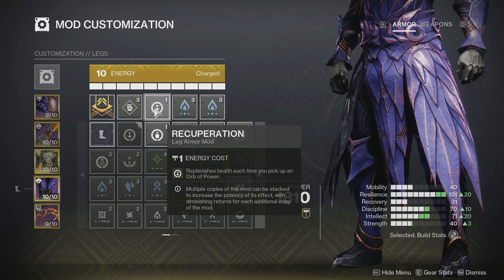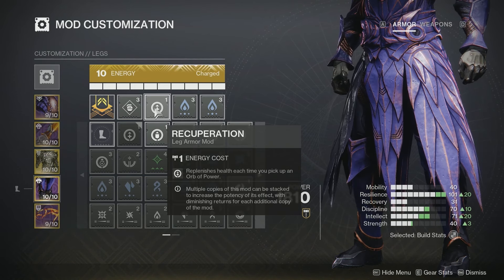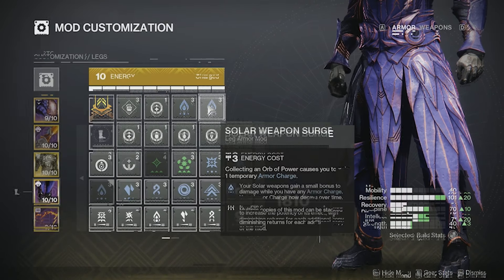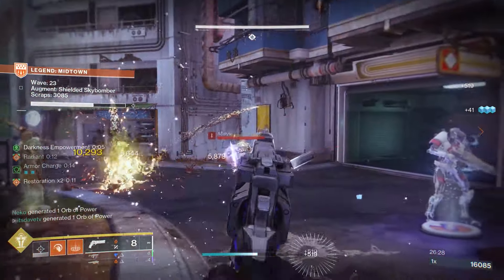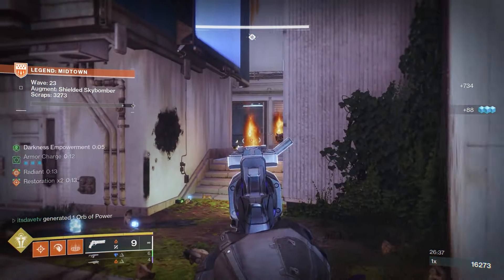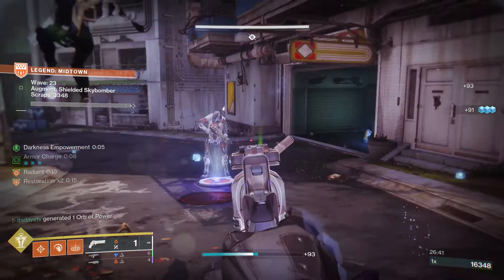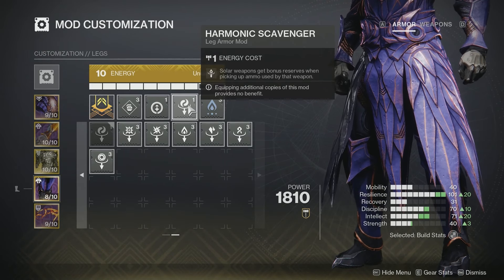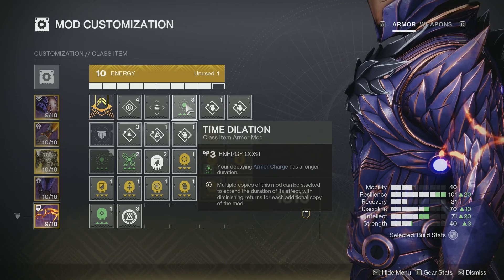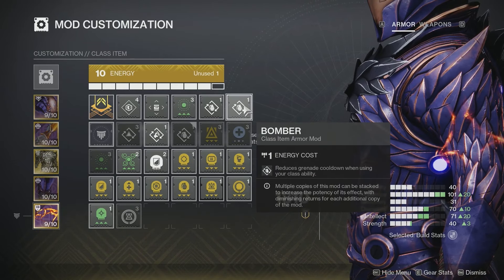On the boots, I put on Recuperation so I get health each time I pick up an Orb of Power — more survivability since Legend is pretty tough. I also put on double Solar Weapon Surge, giving solar weapons a small bonus to damage while you have any armor charge. With this build you'll have a maximum of three armor charges, lasting 10 seconds each — so 30 seconds of Solar Weapon Surge total. On the class item, I like Time Dilation so that decaying armor charge gets bumped up to 15 seconds, giving 45 seconds of bonus weapon damage. Plus double Bomber — using my class ability reduces grenade cooldown to get that Healing Grenade back fast.